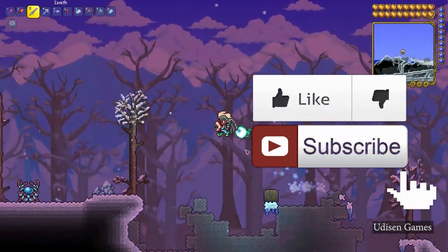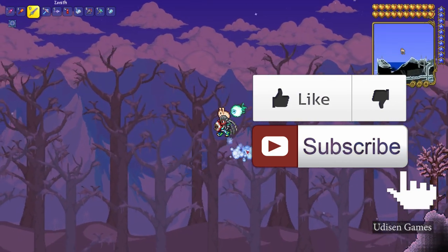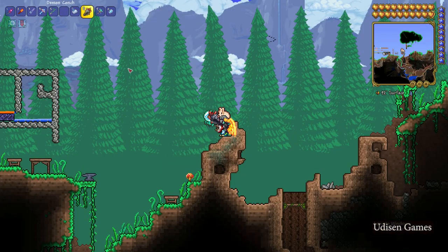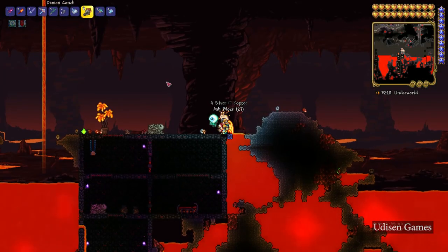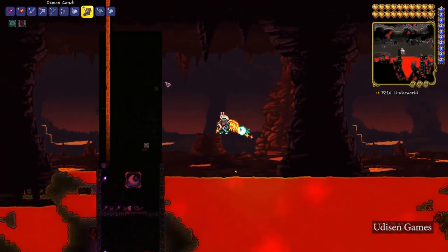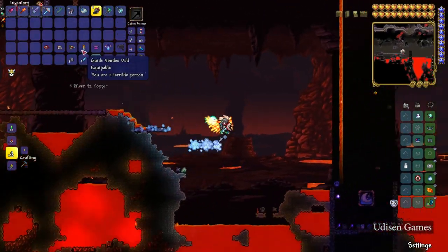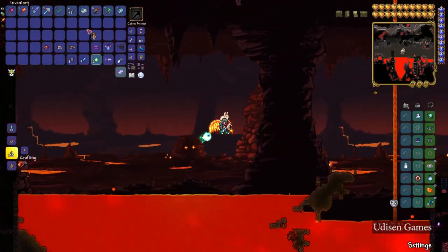Before you start, guys, as usual don't forget if you like it, it will help me create other tutorials every day, only for you, and of course subscribe. Let's get started. Step number one: go to hell, kill different demons. After that, sometimes a very rare situation, but sometimes a demon drops this — the Guide Voodoo Doll.